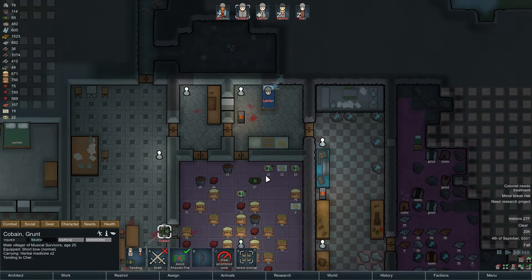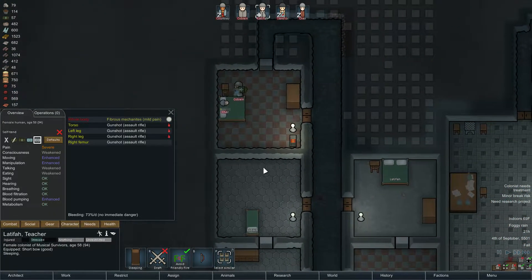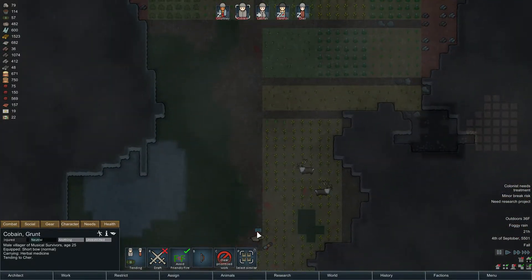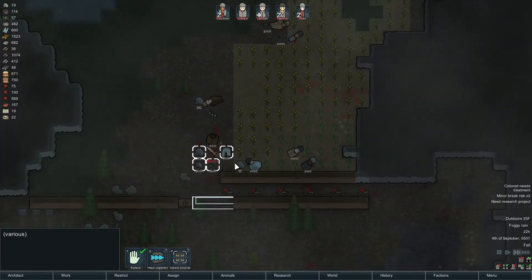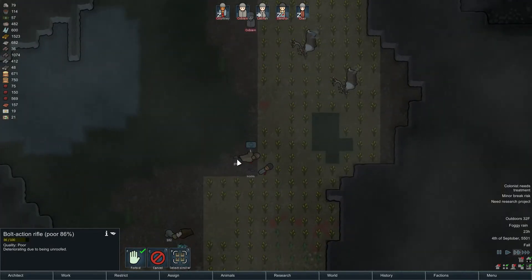Alright, no immediate danger — good. Sam, Cher — you gotta go treat Cher next, buddy. Somebody's gonna have to start cleaning; everybody's gonna be down and out. Let him eat — I'm gonna set him to self-tend as well, and unforbid that medicine. I want these weapons hauled in promptly, because we really need weapons. That thing taught us we really need weapons.